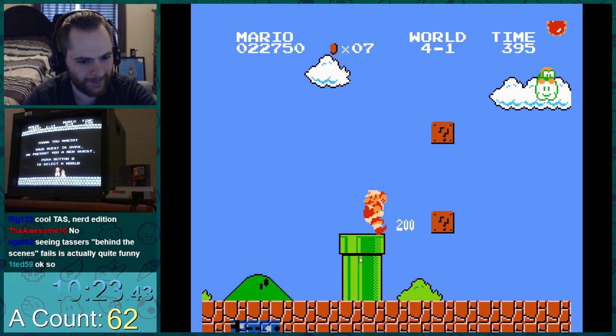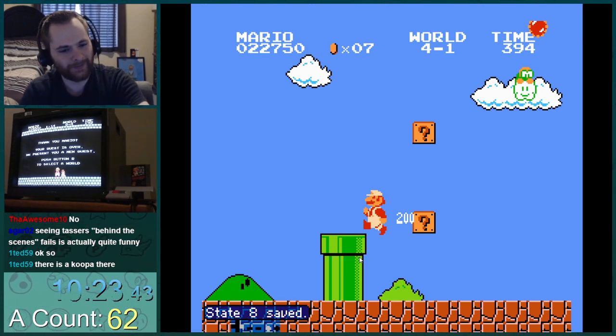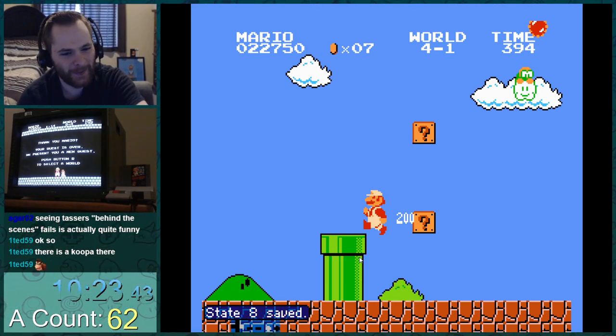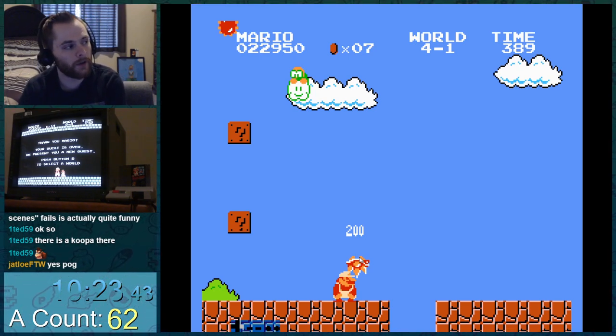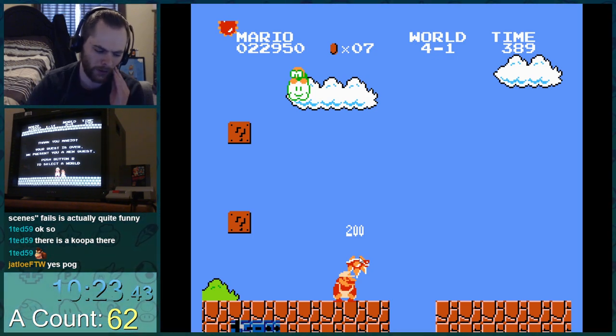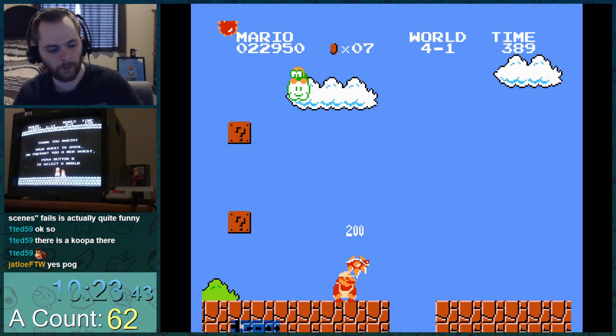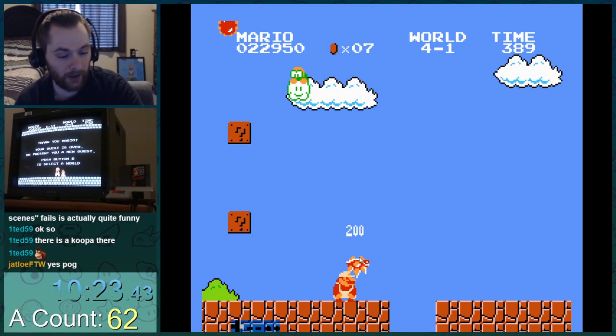Then comes another glitch that hasn't been shown in this task yet — turning a spiny into a koopa. You can actually turn a lot of enemies into a koopa. I know for sure I've done goombas and spinies and multiple enemies, but I haven't tested them all. With goombas — they don't stay alive; they die and fall through the floor. That's so funny.